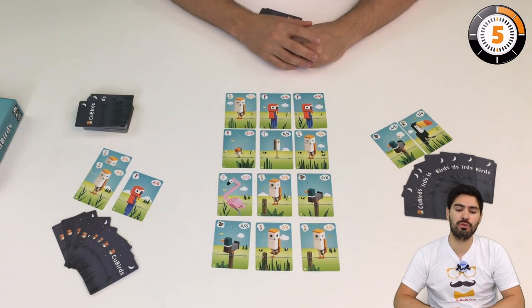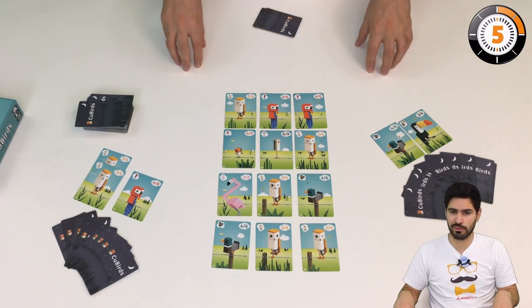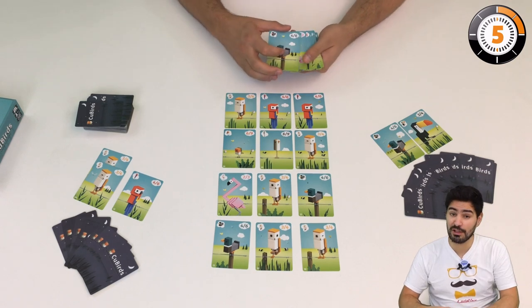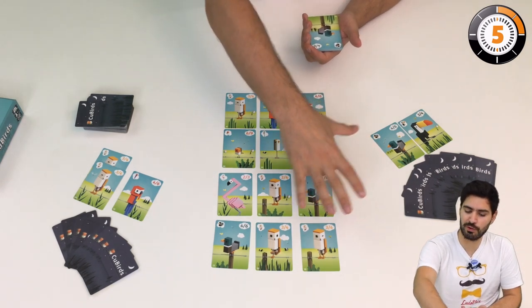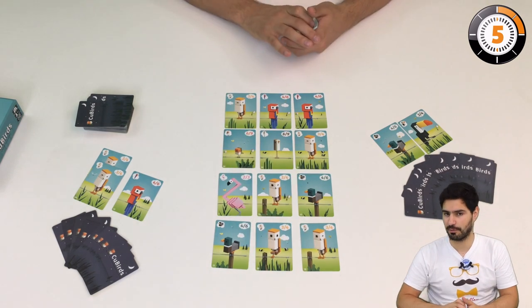In this game you're going to try to collect different birds and place them in front of you, and you're going to do that by discarding birds of the same species. To get these birds, I'm going to play birds from my hand onto the board, and this will allow me to get cards from the board.